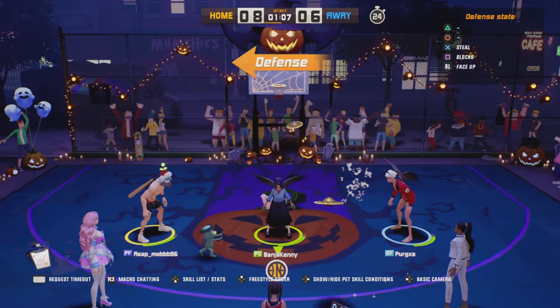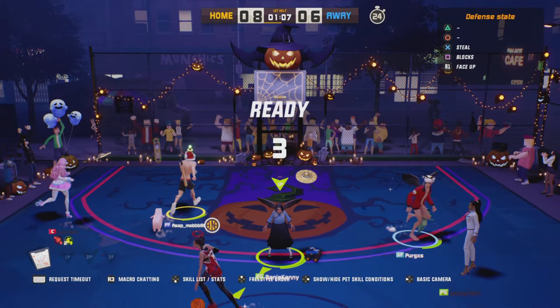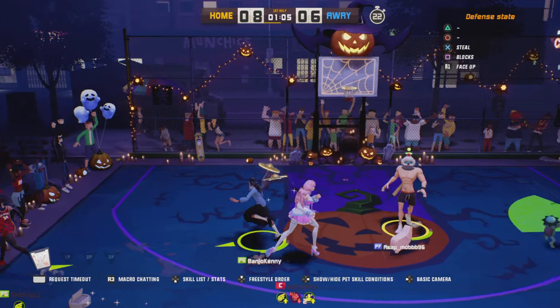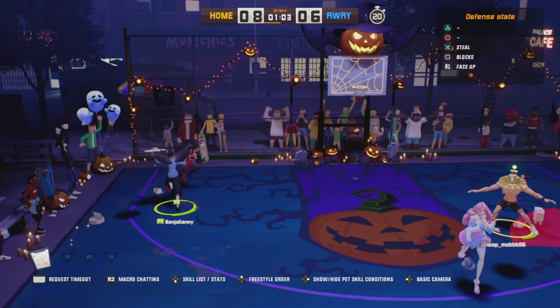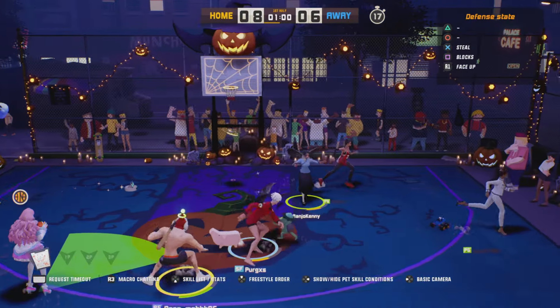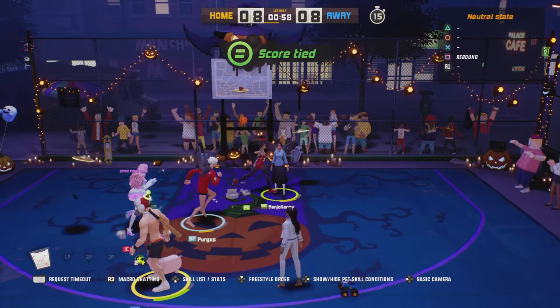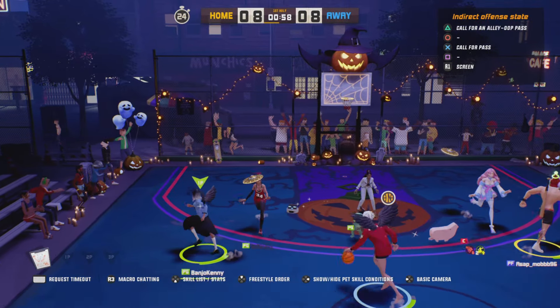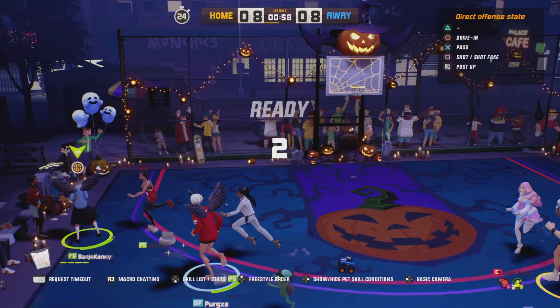She doesn't have shooting touch or quick jumper. But hey, not every character needs to have that. Not every character needs to have the same exact skills, making the game that much more one-sided, one-way. We need some more characters with different skills like Clara, so we can actually bring out some different utilities, some different things out there on the court, instead of the same thing over and over.